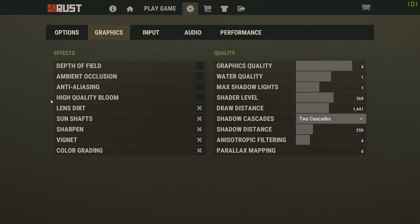Ambient occlusion is the worst offender. Even though it makes the game look a lot nicer, having this enabled will take away 5 to 10 frames. By disabling this alone, you will see a huge improvement in performance.